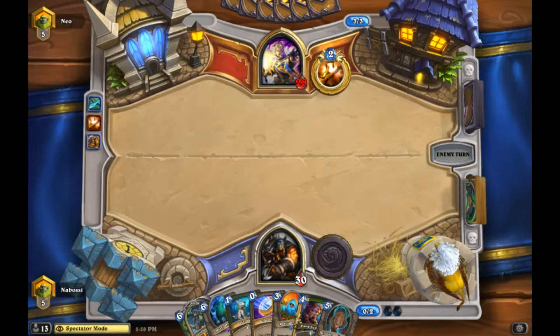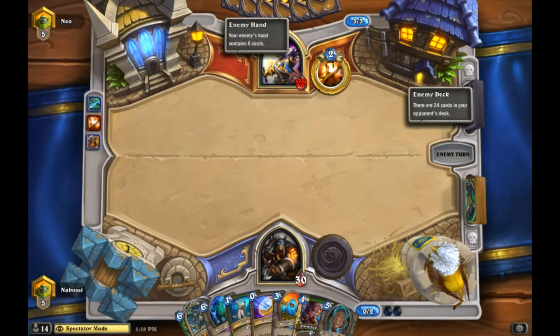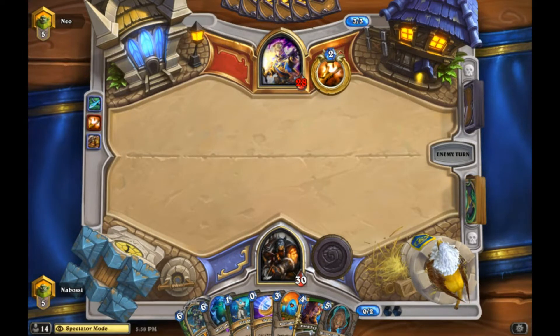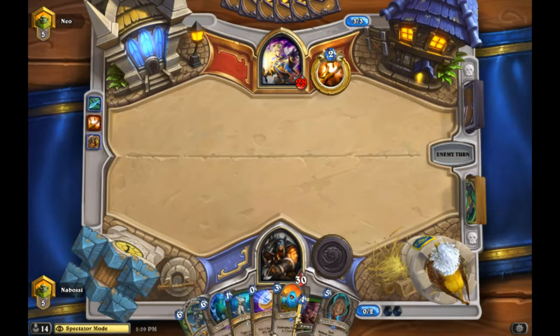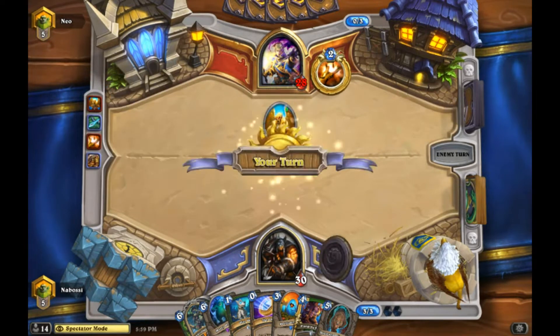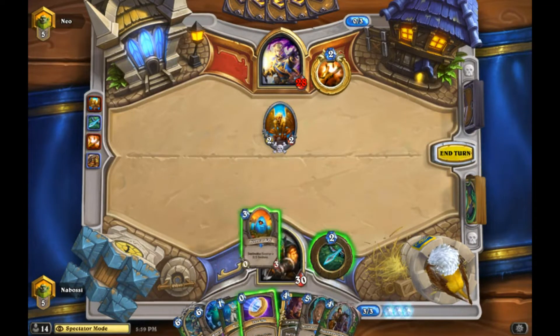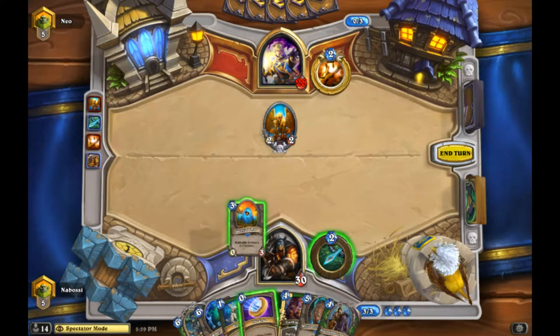I played against Priests today and they always run Psychic Scream. I did play against a Dragon Priest today which was interesting. There's also Kibbler's Dragon shell that runs Elise, Bone Drakes, and Princess Talanji so random dragons from Bone Drakes come on the board. There's also a ton of different quest variants running that meme Legendary that puts bloods into your deck. It looks like we're just against Cloning Gallery Priest though.